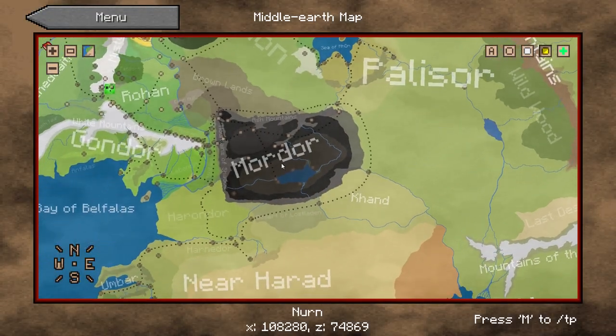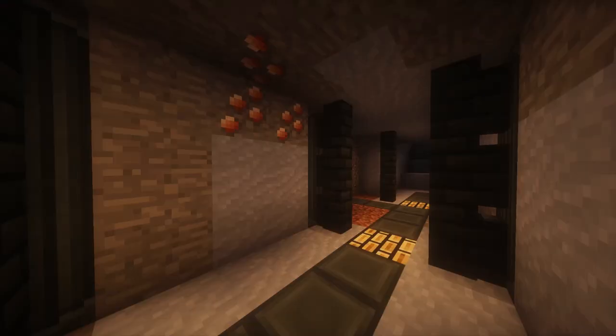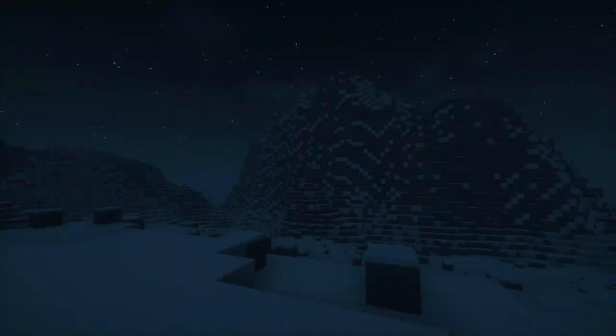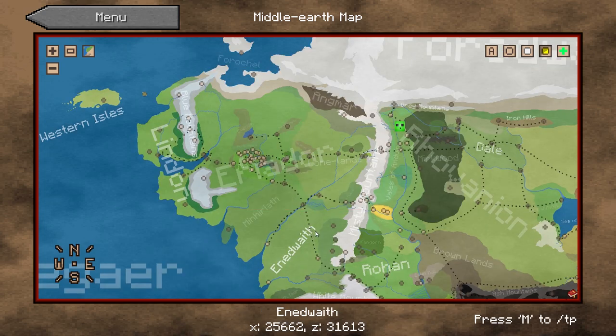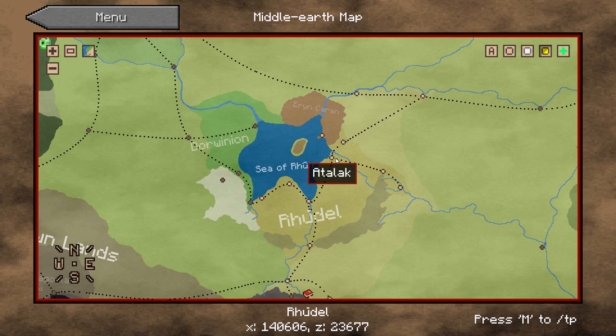The map of Middle-earth is divided into regions, most of which contain various biomes, structures, blocks and mobs. Although much of the terrain is randomly generated like in vanilla, there are a few mountains and hills which always generate regardless. Most regions also contain waypoints — markers which give you some background information about the surrounding area — with some scattered throughout a region whilst others are clustered together.